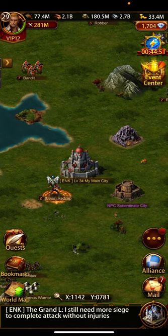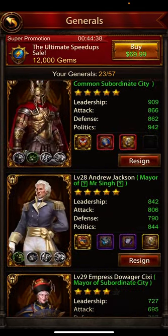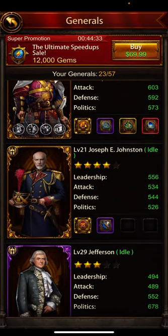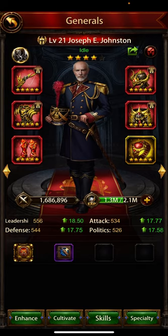Hello guys, welcome back to my channel. Today I'm going to explain how you can increase your general level. The first thing is general experience — click on the general, then general experience items. I'm going to increase my general level. For XP items, I don't have any — I've used all of them.